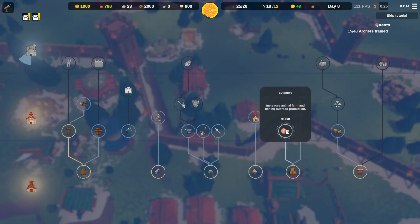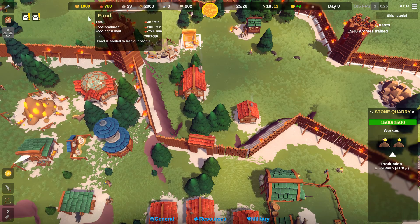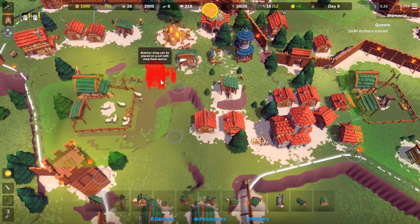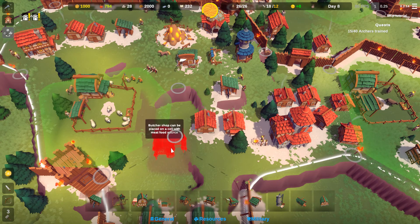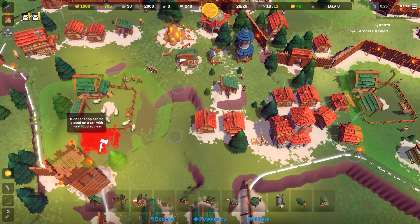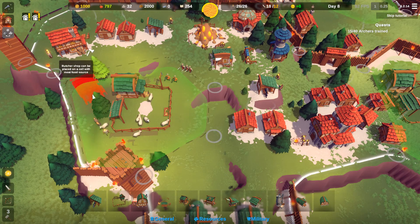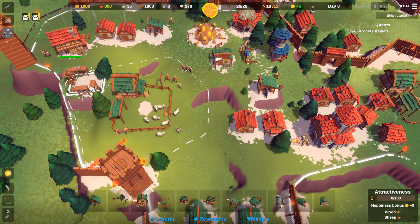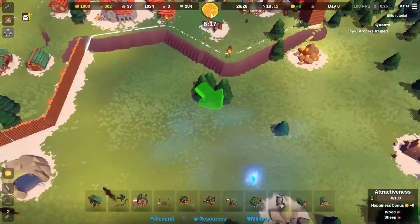To get better buildings you need to build a library to develop research points. The tech tree is divided into three tiers — research enough techs in one tier to unlock the next, then upgrade your keep to unlock additional buildings and working slots. Walls and towers can be upgraded after placement, so no need to replace them entirely. You can upgrade palisades to wooden walls, then to stone walls, instantly with the right resources. There aren't a ton of techs but you'll probably max it out in a couple of hours, and all are very beneficial for resource production and defense.